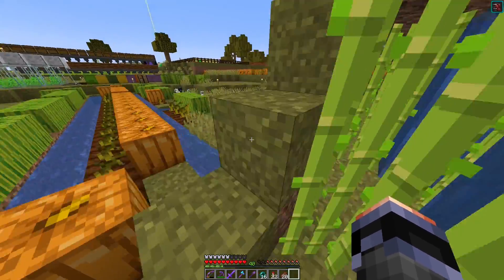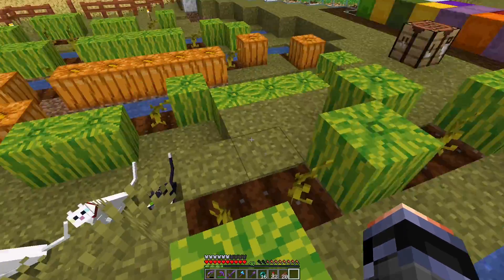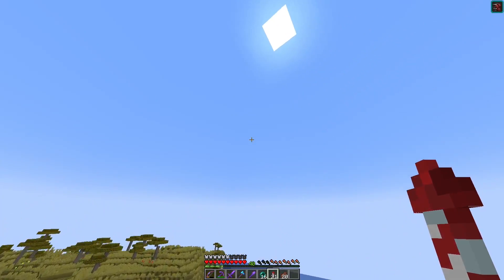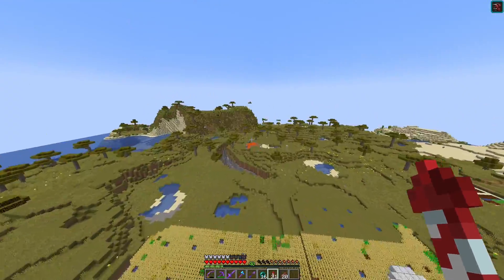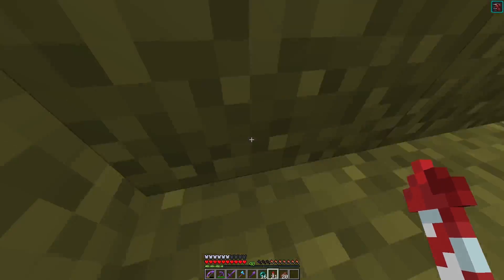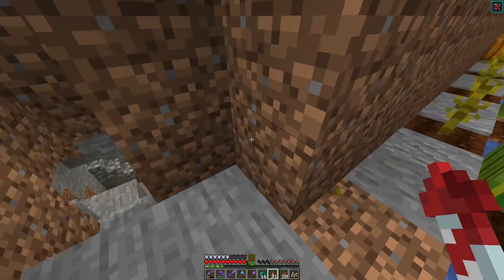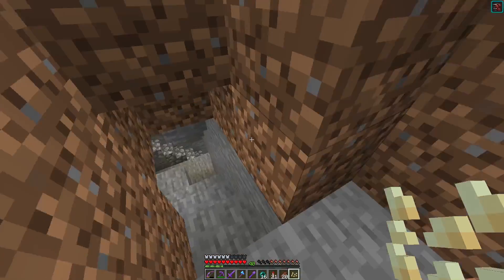I probably need to harvest this soon because everything grows very fast here in the spawn chunks. I kind of stopped using that smaller patch because over here there's a much much larger pumpkin and melon field. It's mainly pumpkins because I have more use for them — I trade with that villager. It's a pretty orange patch; I go back and forth harvesting along here, though this design probably has some flaws.